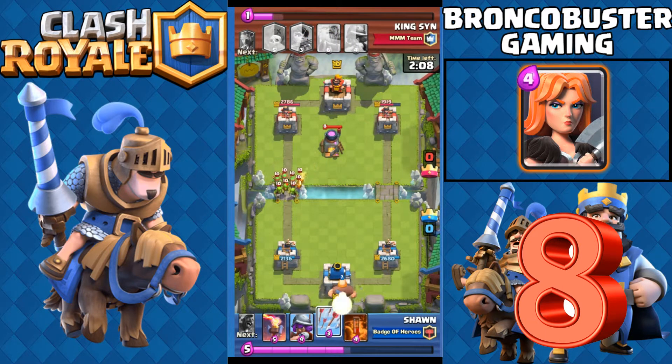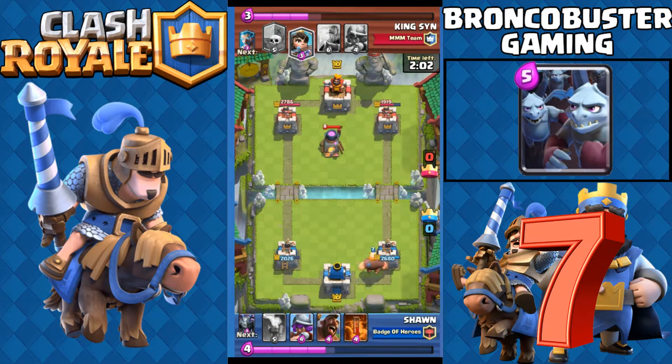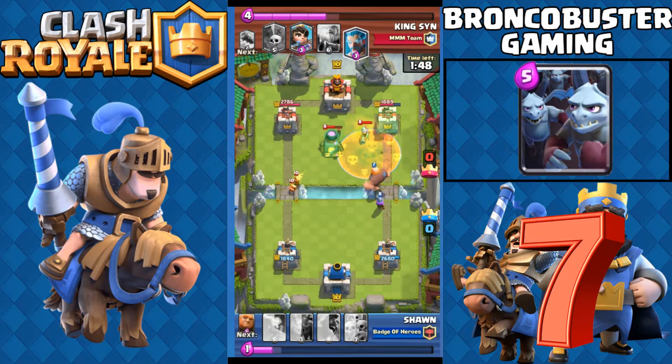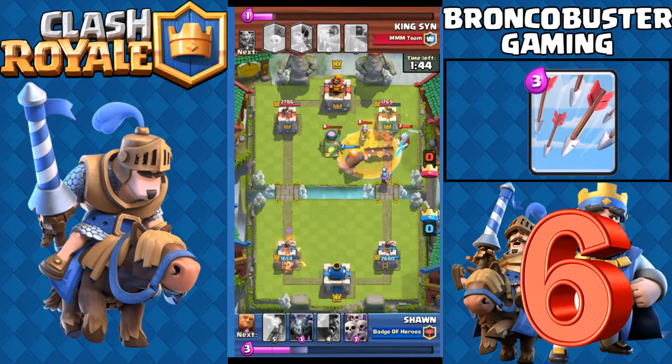Number eight is Valkyrie. Lots of people are using this rare card because it can counter almost every single ground unit. Number seven is Minion Horde. Though it is very easy to counter, Minion Horde can do lots of damage if you can't counter it properly, and people have started using this card again.